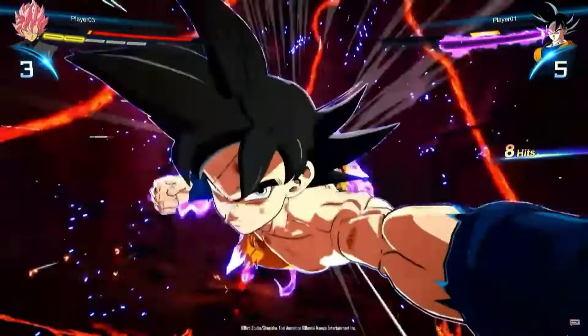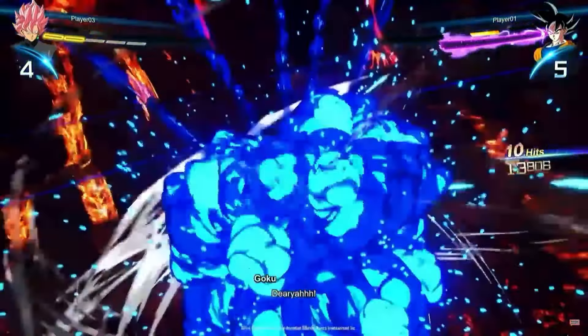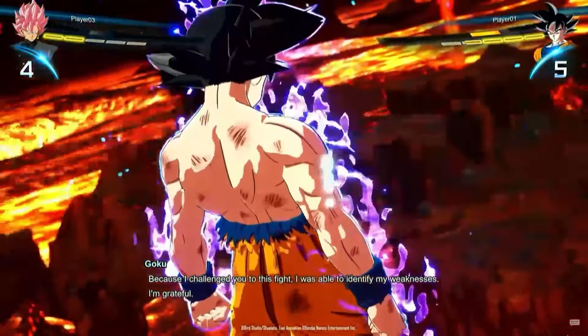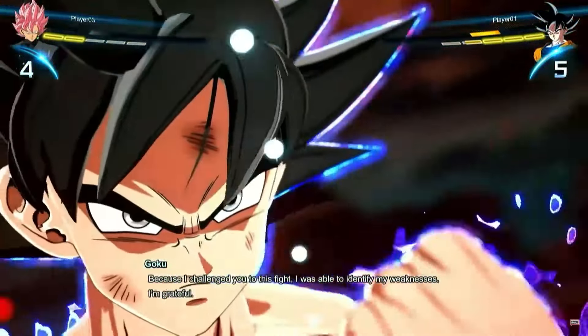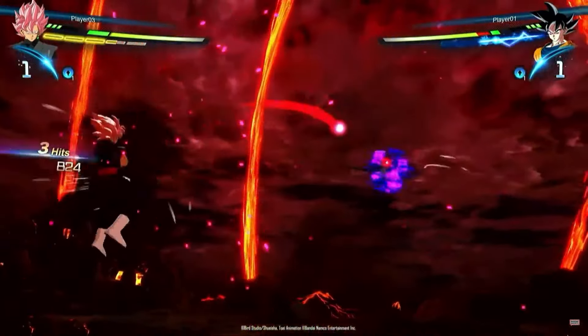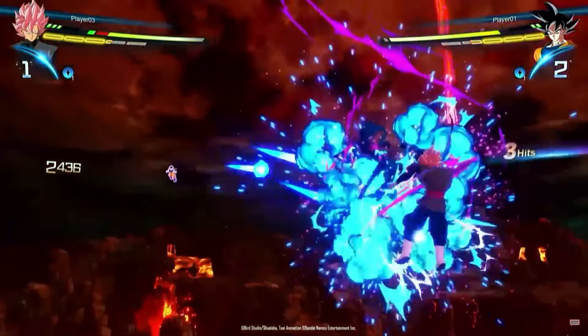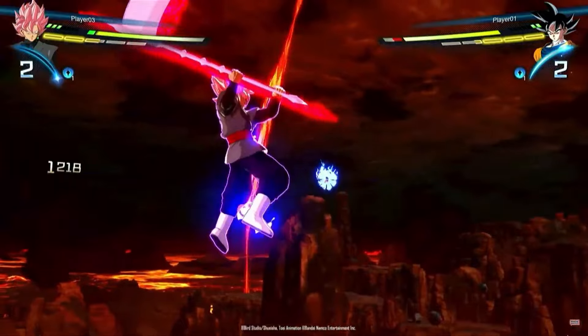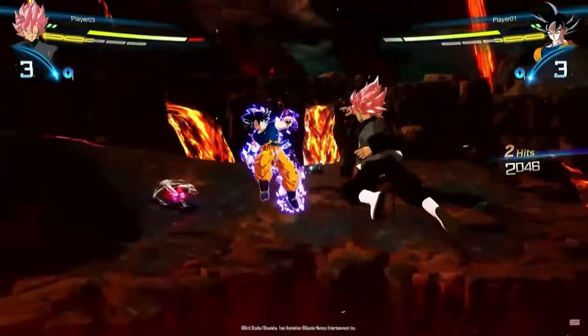So I'm surprised that the Sliding Kamehameha isn't his ultimate attack, but to be fair, the attack he uses against Jiren is probably more iconic, because that was during the hour-long special for Dragon Ball Super. So I can kind of see why they picked that as the ultimate rather than the Sliding Kamehameha — also known as the Divine Kamehameha in a few other Dragon Ball games.